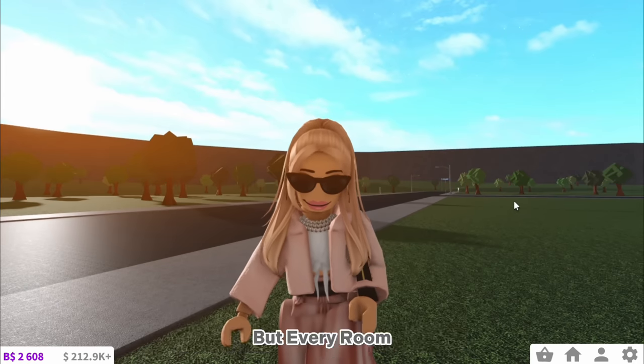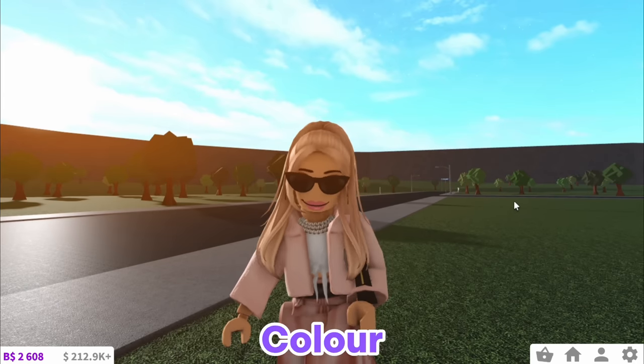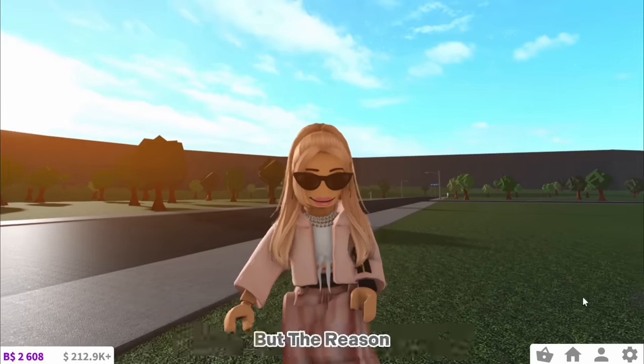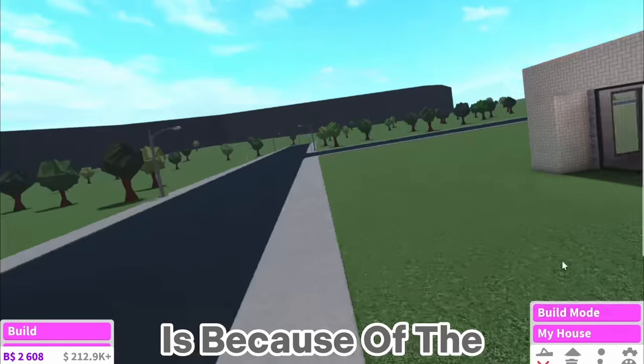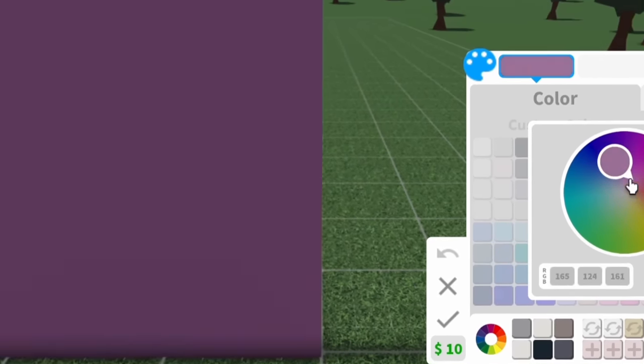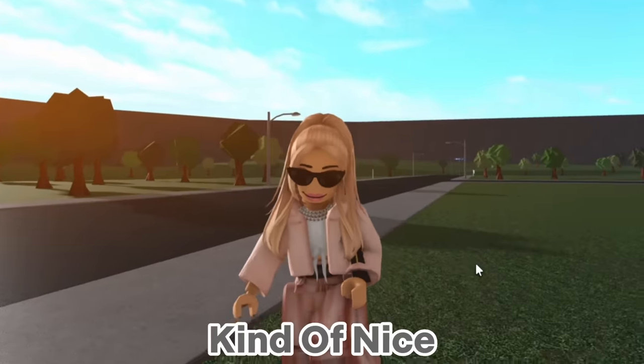Today I'm building a Bloxburg house where every room is a different colour. I've done a few 'building houses but every room is a different something' videos, but the reason I picked colour today is because of the new colour wheel. There are now so many shades for each different colour, so hopefully we can actually make the rooms look kind of nice.